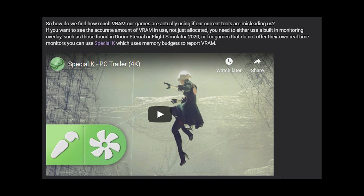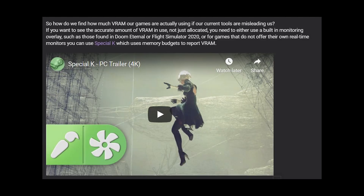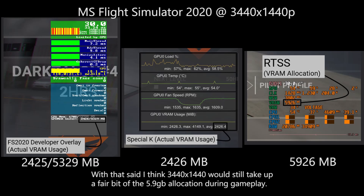It's difficult to determine how much less the actual usage is because there aren't many ways to measure it. Right now there are only one of two ways: either use a dev tool in-game that shows actual VRAM usage vs allocated — like there is in MS Flight Simulator 2020 — or you can use a tool called Special K that shows VRAM usage. The MS Flight Sim 2020 dev tool shows 2.4GB of VRAM used vs 5.9GB allocated at ultra-wide 1440p. Special K also shows 2.4GB used, while the benchmark shows 5.9GB allocated.